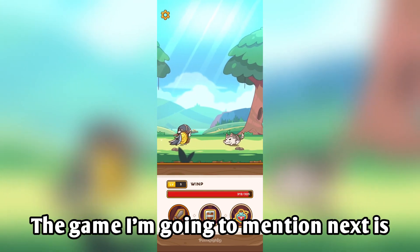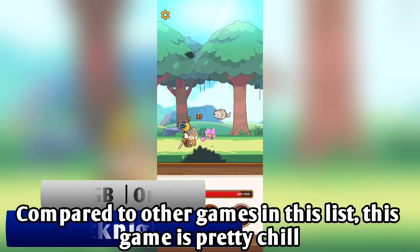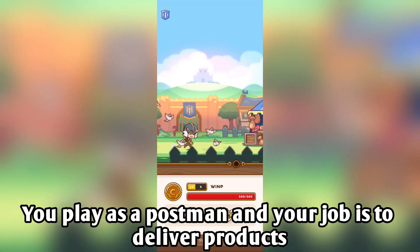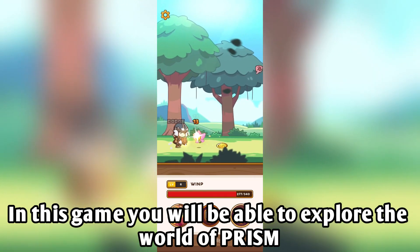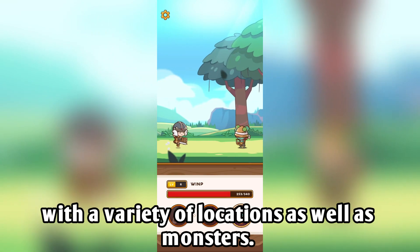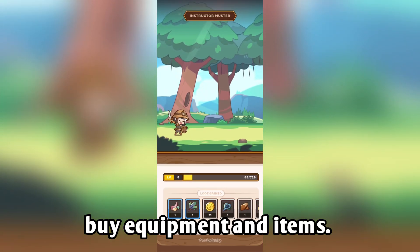The next game I'm going to mention is Post Nights 2. Compared to other games in this list, this game is pretty chill. You play as a postman and your job is to deliver products while defeating monsters along the way — hence the name. In this game, you will be able to explore the world of Prism with a variety of locations and monsters. Each successful delivery will give you resources to buy equipment and items.